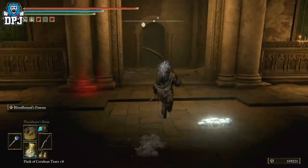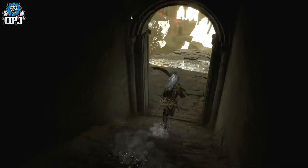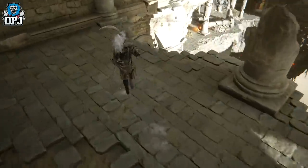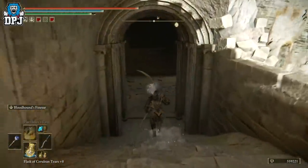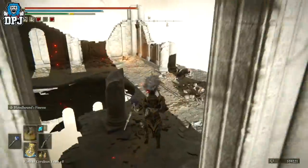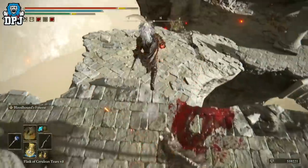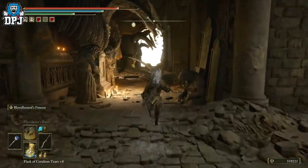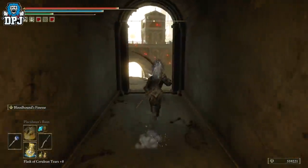Then just come down this way. Be careful here because these enemies hit hard — dodge them. Just run straight through here, pass these guys, jump, and keep going. Take a right here, ignore that enemy, and keep moving.